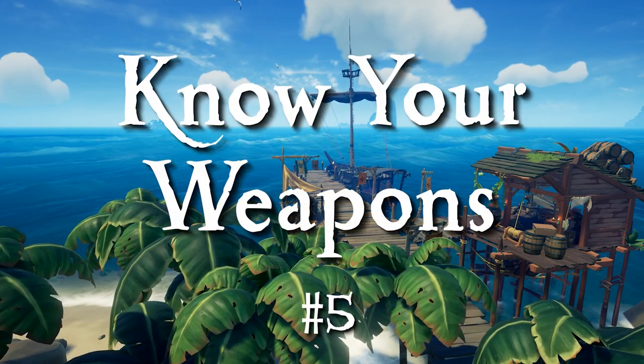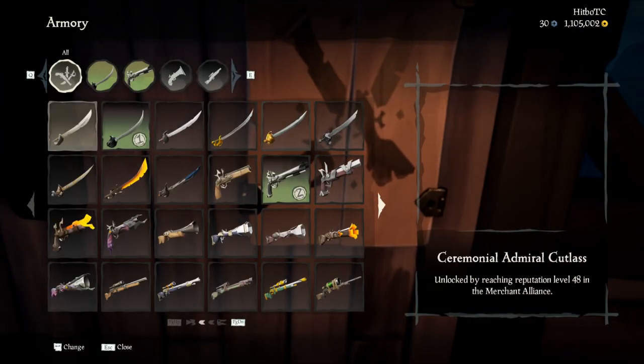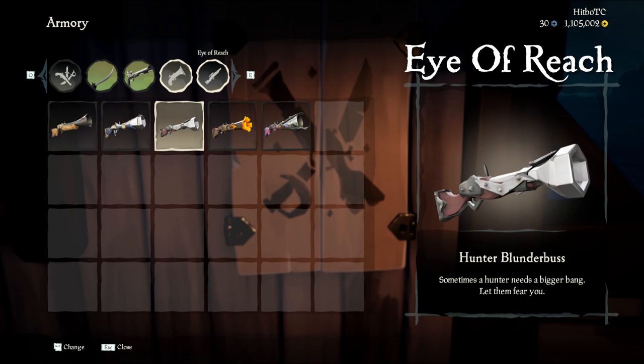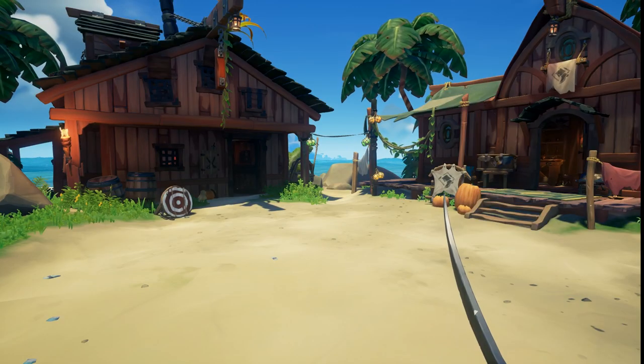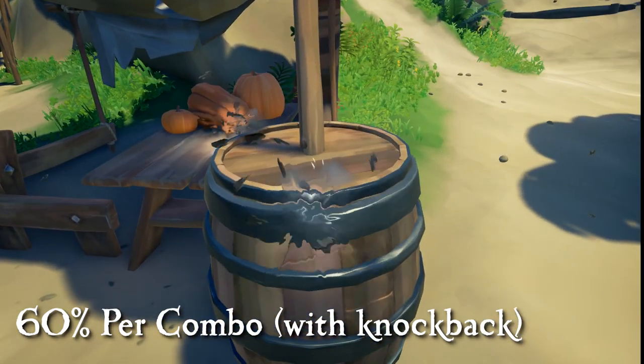Number five: know your weapons. There are four types of weapons in the Sea of Thieves — your cutlass, your flintlock, your blunderbuss, and your eye of reach. The cutlass does 20% damage per slash and does a total of 60% damage if you can marry it with a combo.